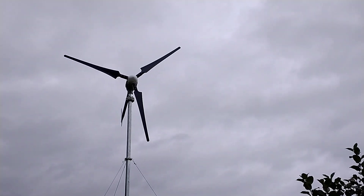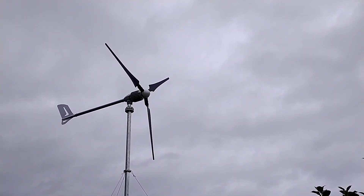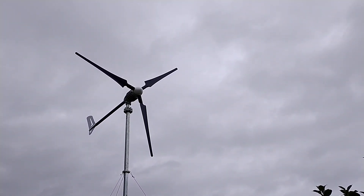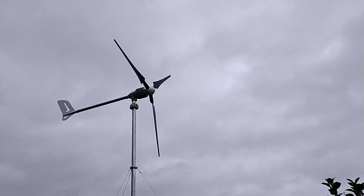Just approaching startup speed, it does a lot of swinging because obviously the wind pushes the whole body of the turbine. It's obviously the drag on the turbine and the blade that sends it sideways. When the wind is strong enough it actually rotates the prop, but it does a lot of swinging just before it starts to turn.